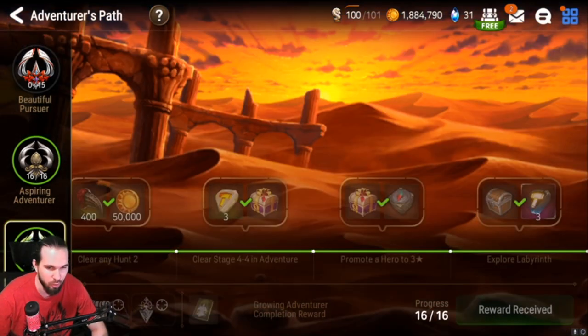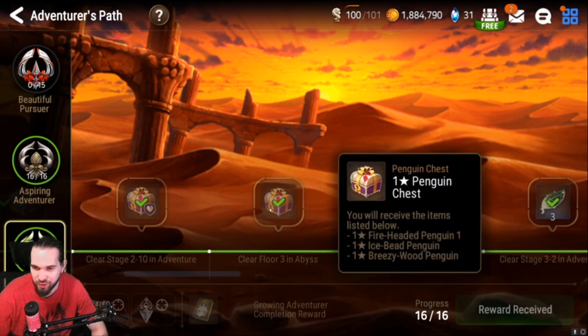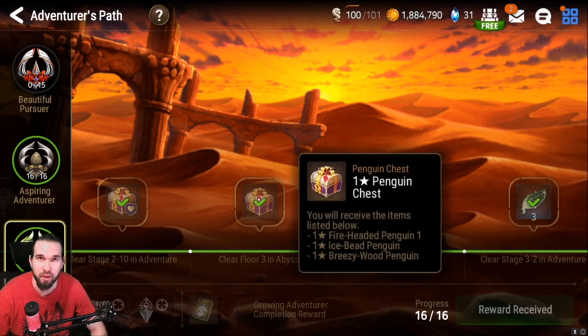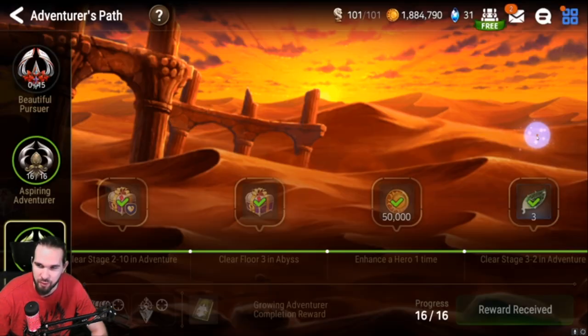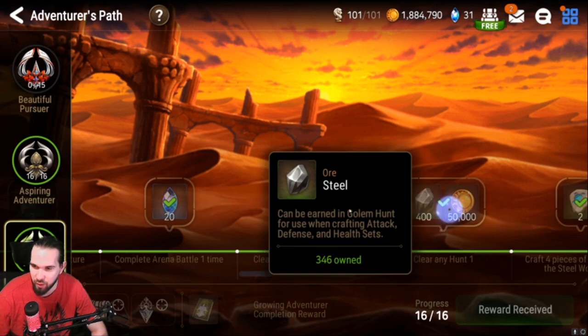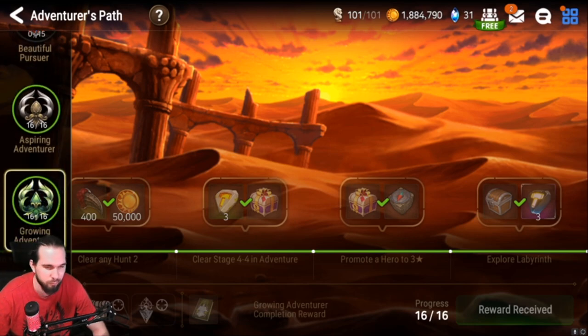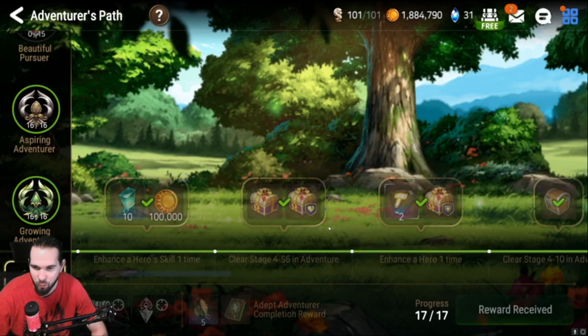You'll continue going through this and eventually you'll hit a point where it says do Abyss. Don't do Abyss until it tells you to in the Adventurer's Path — I actually think it doesn't unlock until you get to that stage. You'll be able to clear to stage three the first day that you play — make sure you get this far. Then you can keep going, and I think you have to clear to stage five. You'll want to get to that point and then probably hang it up for the day because you're not going to be able to continue down the Adventurer's Path once you get to that stage.